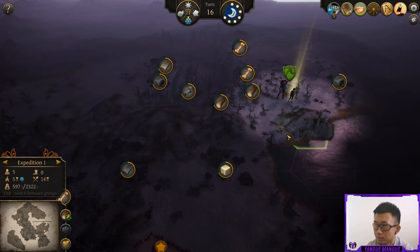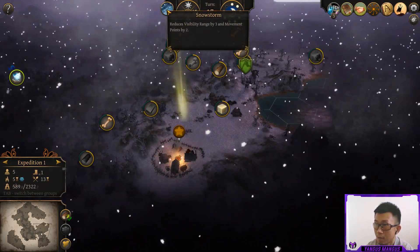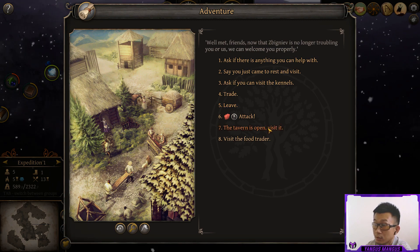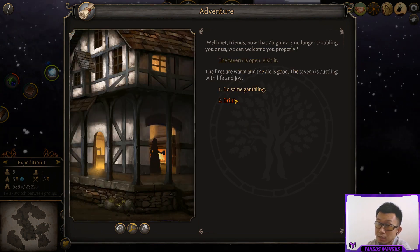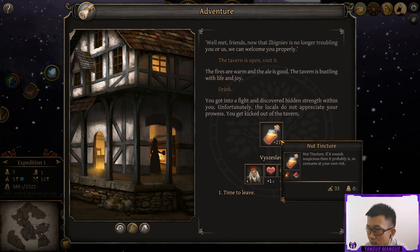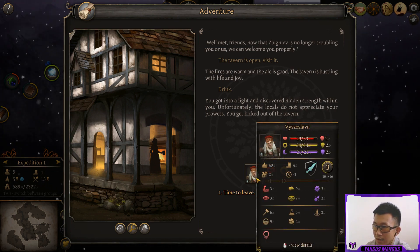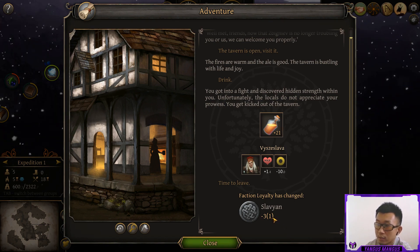Let's keep moving and go to this village. Uh oh, big snowstorm here — reduces visibility range by 3 and movement points by 2. Now that Zbigniew is no longer troubling you or us, we can welcome you properly. Going to the tavern is always pretty nice, especially early in the game. There's a cooldown on a lot of this stuff like trading and going to the tavern. But if we go drinking, we gain nut tinctures and get some free alcohol — extra food types, extra food for survival. Sometimes something good or bad can happen, like you can get sick. She gained some max HP, however she lost 10 sanity, so she's going to have to recover that. It seems like she got into a brawl, so we lost a little bit of reputation.